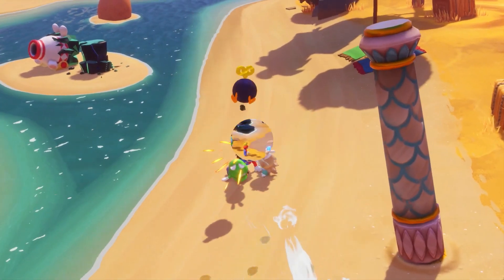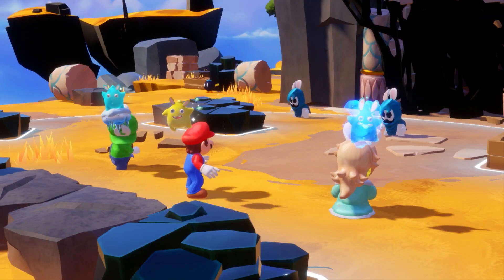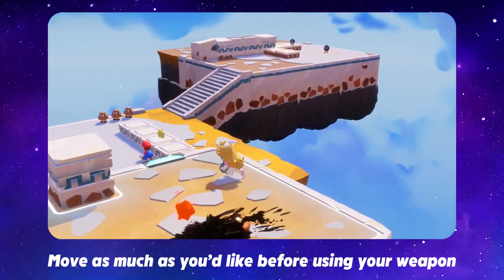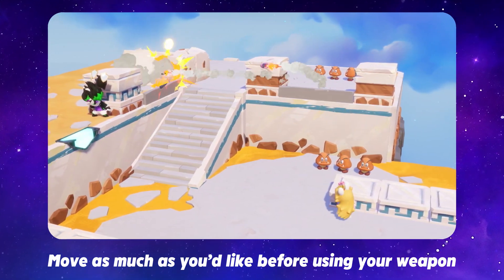You'll initiate a turn-based battle when you encounter an enemy. Before we begin, here's something you oughta know: you can freely move around the battlefield as much as you'd like within your character's range before using their weapon. Pretty neat, huh?